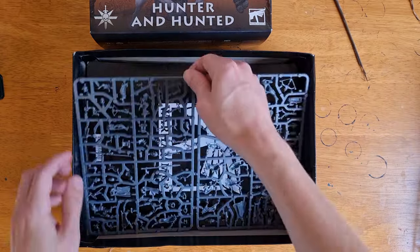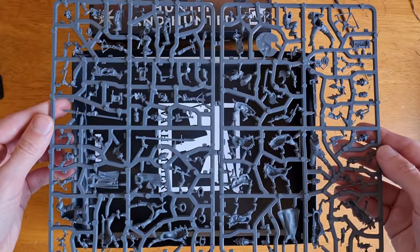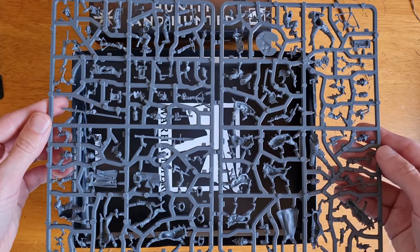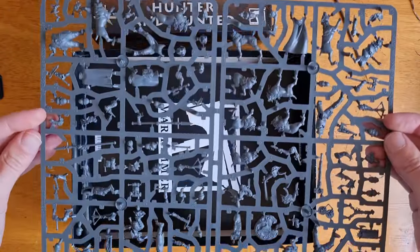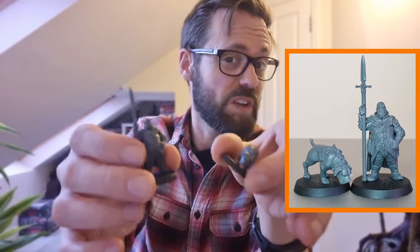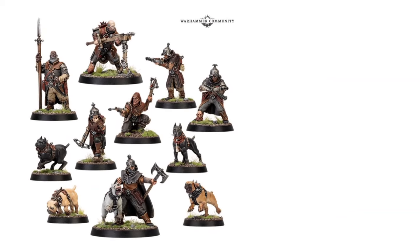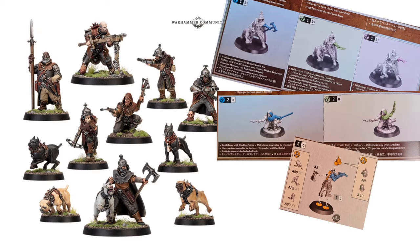Next we have the Wildercore Hunters, poised to hunt — or if they're particularly unfortunate, be hunted by the Gorger Moorpaks. This sprue is absolutely bloody amazing and produces some fab new miniatures for use in Age of Sigmar, or Mordheim maybe. It's going to be mighty tempting for folk to want to pick up more than just one box to make all the options available. But first, who are they?